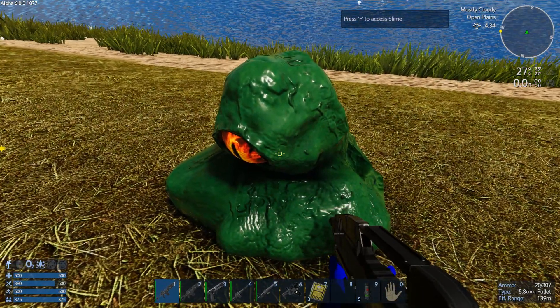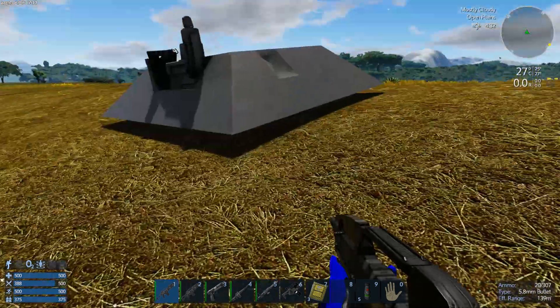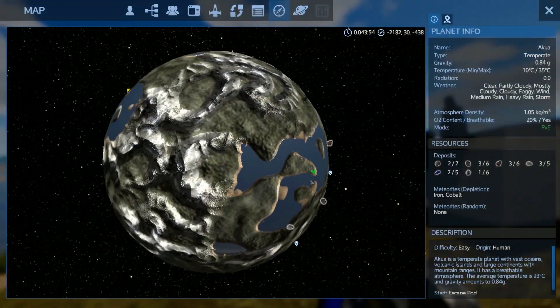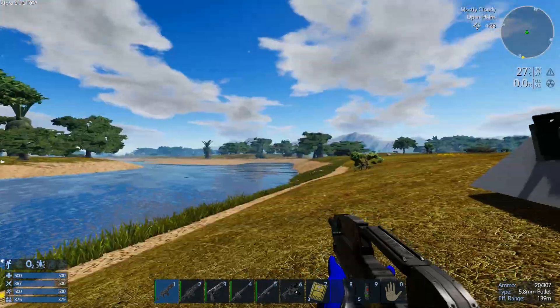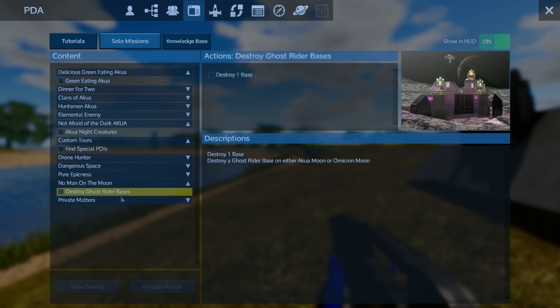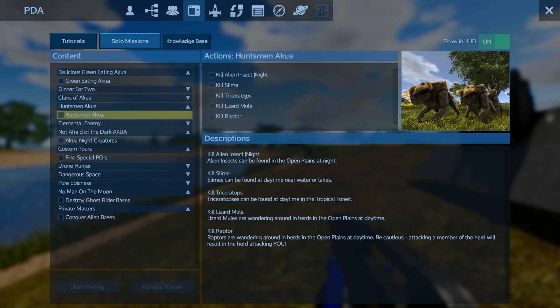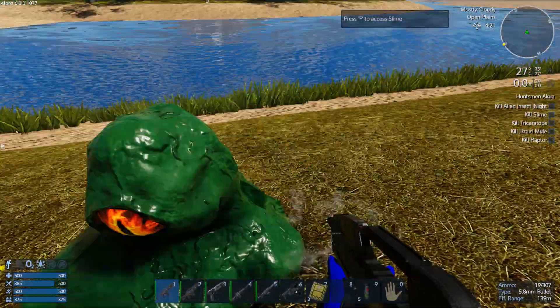It made a squishy noise — I'm way too jumpy! New marker, let's go that direction. There was supposed to be a mission here... checking the list: no man on the moon, explosive, private matters, conquer bases, huntsman of aqua — maybe that's it? Kill slime, yeah — that's the one I wanted to accept. Activating that mission — kill that slime!